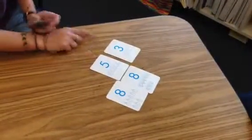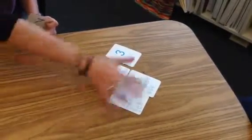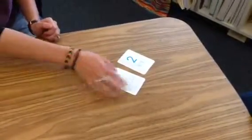Now we have 5 and 3. So I have 5. I know 5 is greater than 3. Since I won, I get to keep all the cards this time. And then we flip one more time — 7 is greater than 2, so I get to keep these cards.